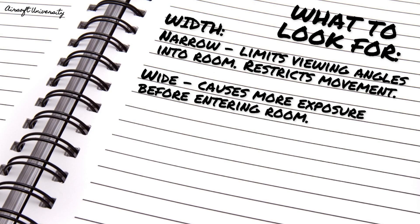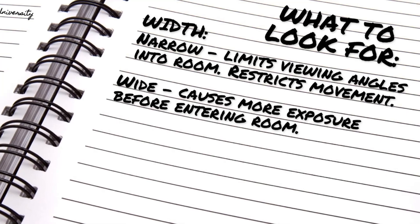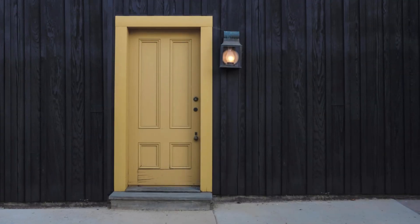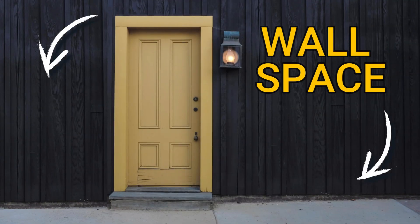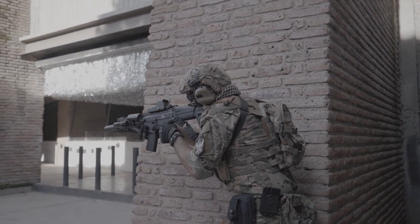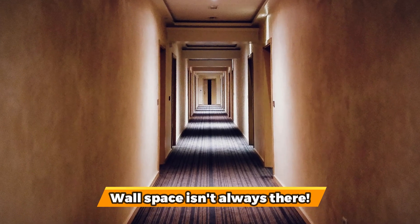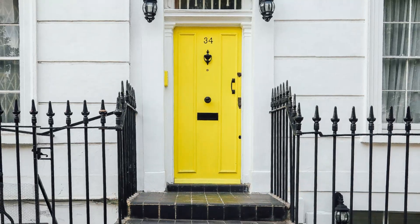On the flip side, if it's too wide, then we'll find ourselves in a situation where we're exposing ourselves to too many angles within the room before we've even entered. We're also going to need to consider the amount of wall space on either side of the door. In an ideal world, we'd always be able to cover against the wall before opening the door to maximize our concealment. However, there are situations where there isn't any wall space, like at the end of a hallway or if there are obstructions next to the door.